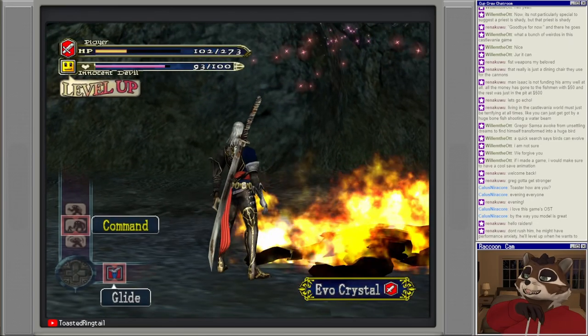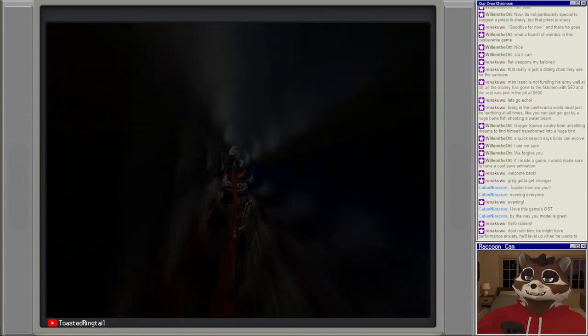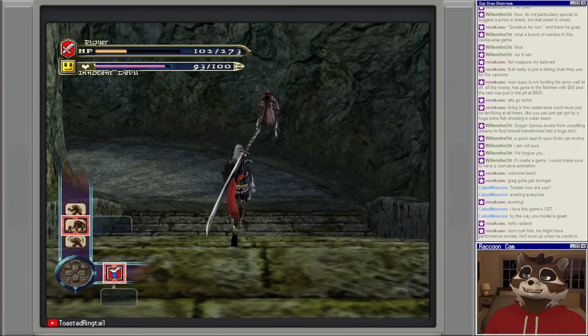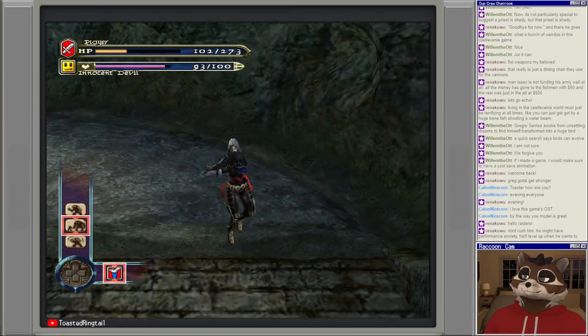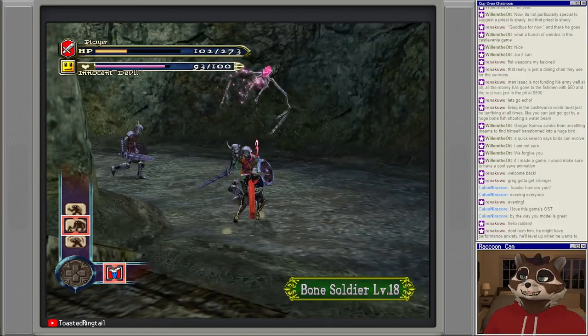Gregory has evolved into a Skull Wing. He just literally lost his feathers — he just went bald. That's all that happened. I guess he also lost his meat, but... ain't that relatable.